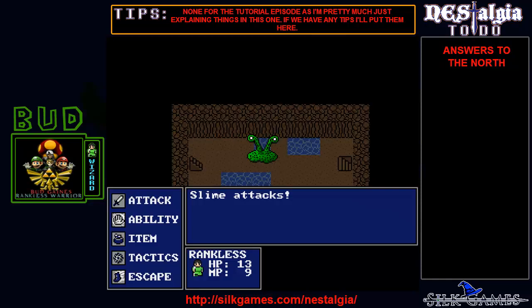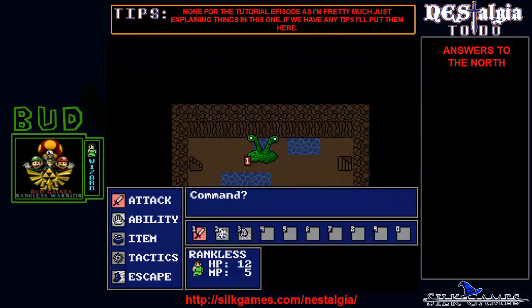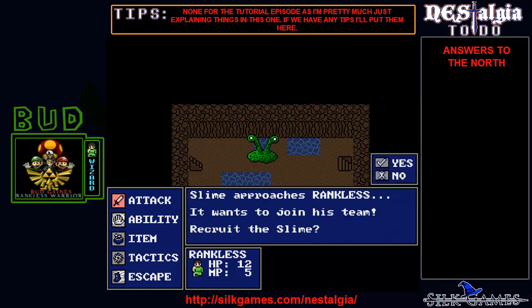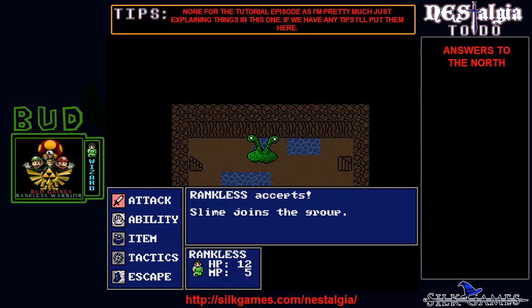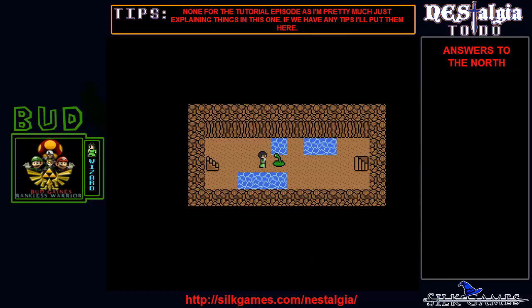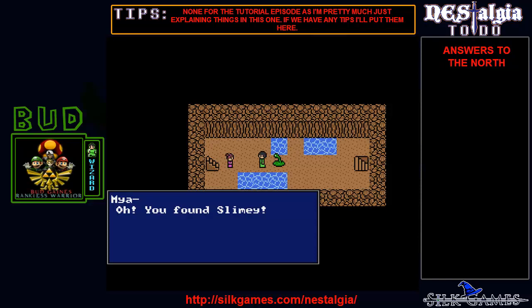Oh no, it's a slime! I better kill it! It's not really that hard of a fight. All right, one experience. A slime approaches you — this will happen in every game in the beginning. They always give you this one companion to come with you, so you can get monsters in here.